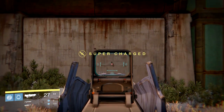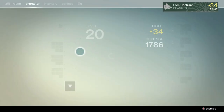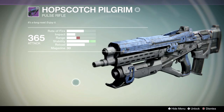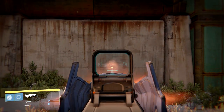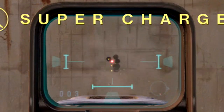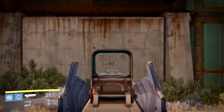Now here's the Hopscotch Pilgrim. Stability on pulse rifles is a big stat, and having high stability does a couple of big things. One, the recoil is not as severe — the upward pop from the burst is not as high. But two, higher stability is actually grouping the spread of the three bullets within the burst, making them tighter and more accurate, especially from mid to longer ranges. We're going to talk a little bit more on stability later on in the review.